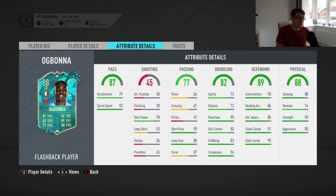Physicality is amazing — 6'3" with 95 strength, that's going to be very, very good. The only downside to this card is his 74 stamina.